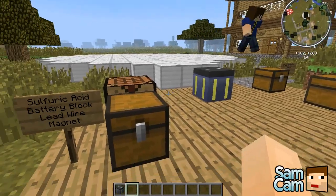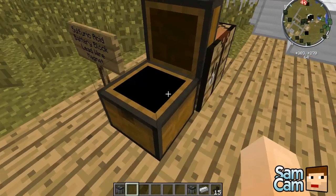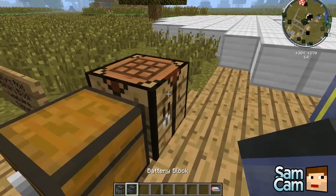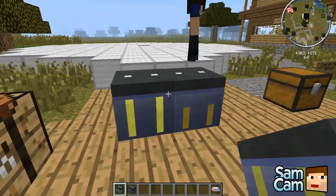To do this we're going to need some lead wire and a magnet. Lead wire is really easy to make — all you need is three lead ingots in a row to get some lead wire. Then to make a magnet, all you need to do is put an iron ingot in the middle as your magnet, put a battery underneath, and then surround it with the wire. This will magnetize the magnet. You'll be left with slightly less charge in the battery — you can see this one is 60% and this one is 100%.